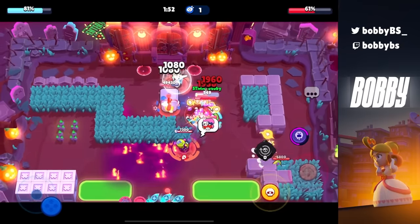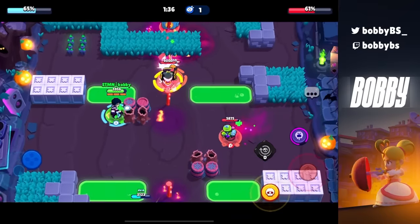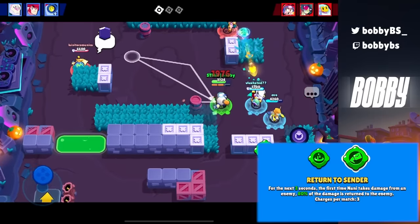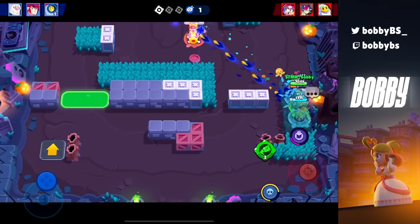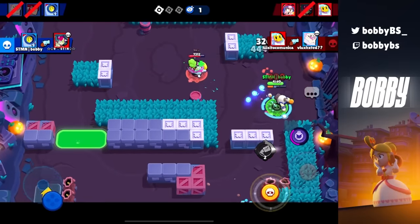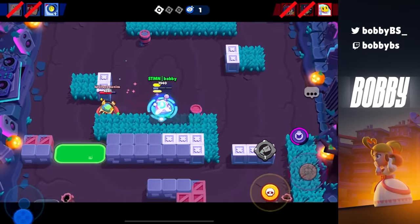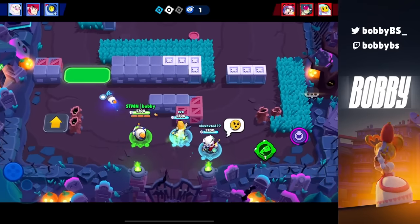Coming in at number 9 — nobody really plays this brawler so hopefully I don't hype it up too much — we have Nani and her gadget Return to Sender. This is like the craziest gadget in the game. I hate it because it hard counters Piper, Angelo, and Brock. But if you're playing bounty or knockout Nani is like the king of snipers. I understand Angelo and Piper are better snipers individually, but those snipers can't do anything to Nani if she uses her gadget — there's just no outplay ability.